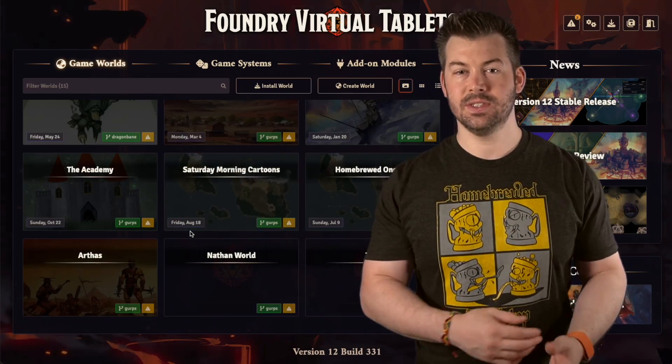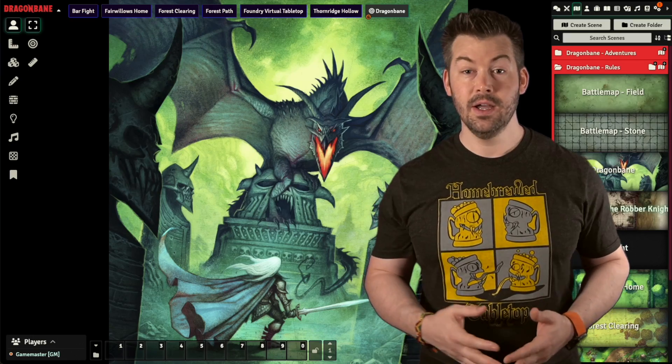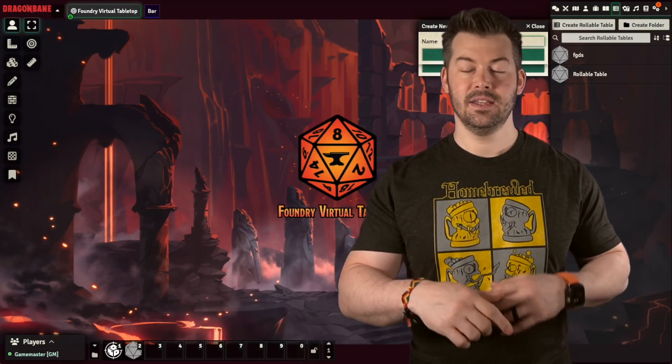For Roll20, you have to have the premium version to move things from one adventure to another, which costs $60 a year at the low tier — more expensive than Foundry's one-time cost. As for the UX and UI, it is better than its competition, ranging from miles ahead to only a few inches ahead. The user experience in Foundry is just objectively better than Roll20: there are fewer clicks required and the way things are formatted is better.